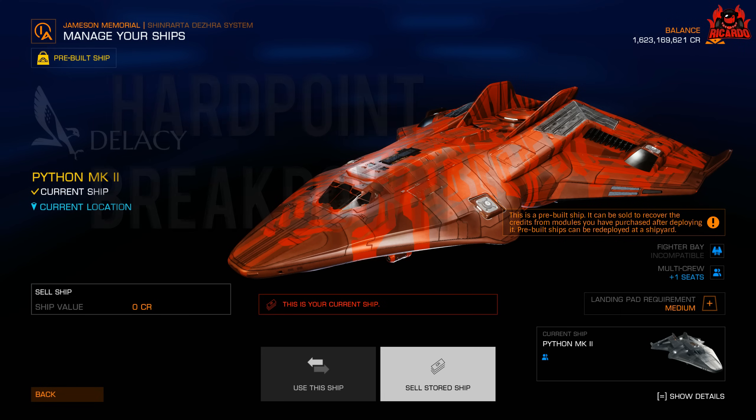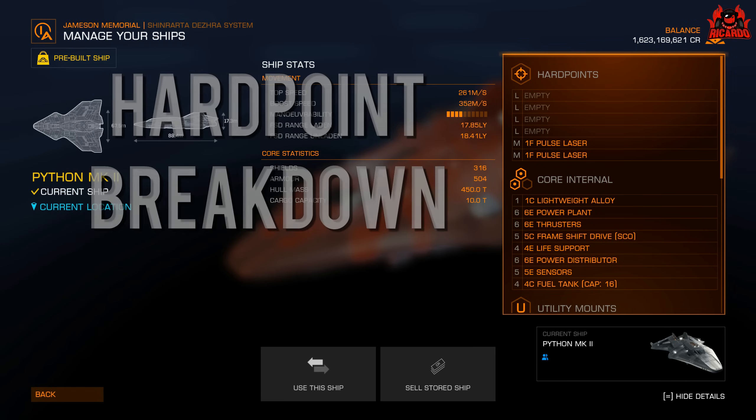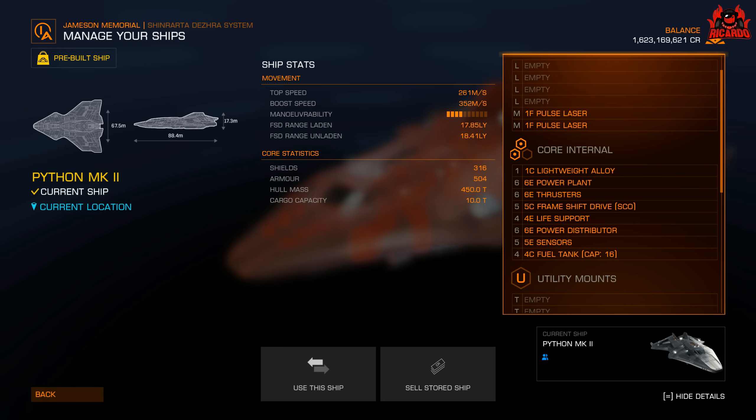Here are the hard points: as we know, four large hard points and two medium hard points — that's one more than the original Python. For the core internals: lightweight alloy, grade six power plant, grade six thrusters, and a grade five frame shift drive, which has been fitted with the super cruise overcharge — the SCO.